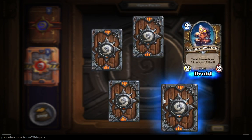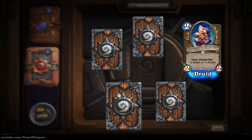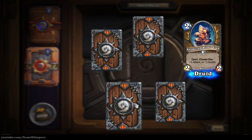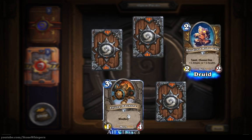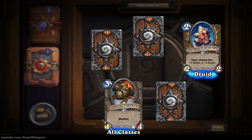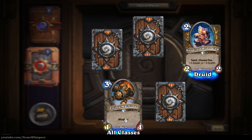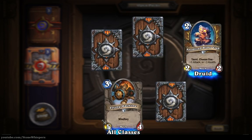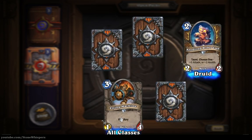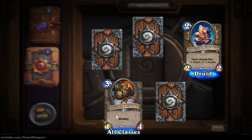We've got our uncommon card here so let's jump over to the next one and click on this bit of the star - Flying Machine, three mana, one-four, Windfury. One damage with Windfury - I just don't see much use in that card.